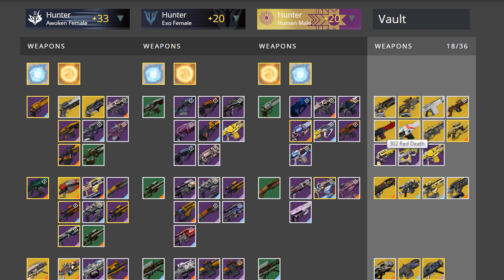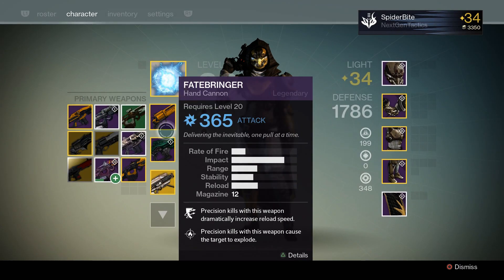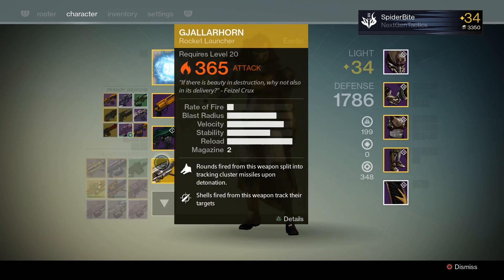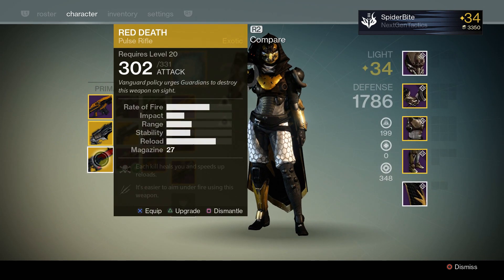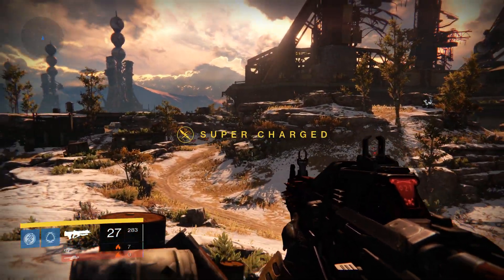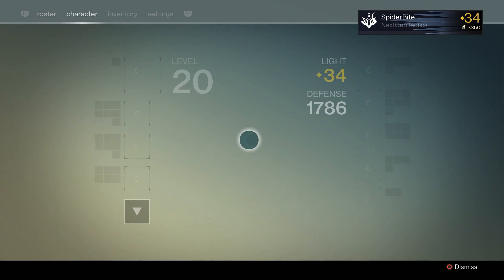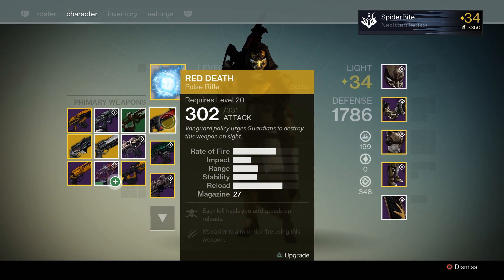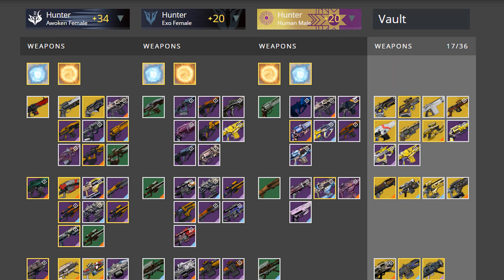I can take these guns — like, say I want my Red Death on my character — I can just bring it over. We look in-game at our inventory and the Red Death is now there. I can get rid of the Gjallarhorn, throw on the Hunger of Crota, and put on the Red Death. You can do this while on Earth, in a mission, the Prison of Elders, Crucible, or Trials of Osiris — it still works.